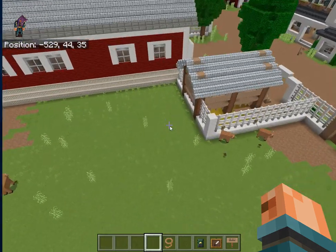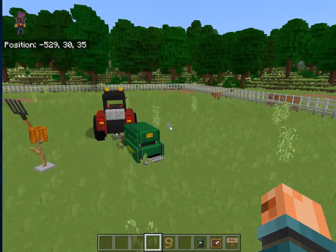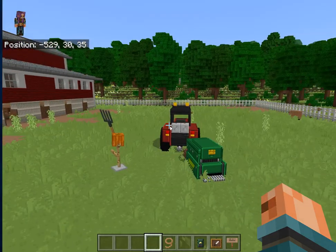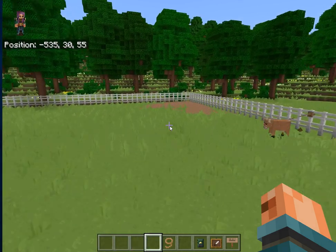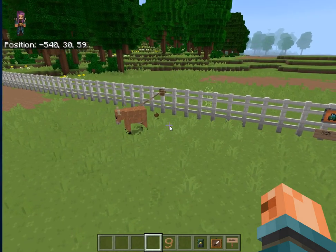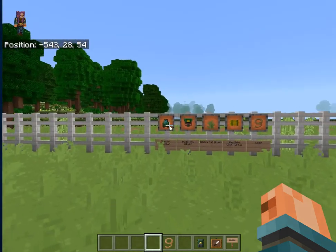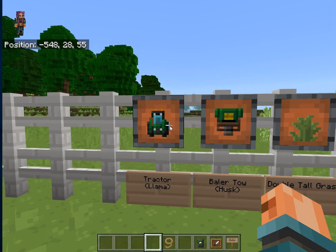I am currently in the pasture near the cattle barn, and I am in creative mode on a Lenovo ThinkPad laptop. In this video I am going to use the tractor, which is based on a llama in regular Minecraft.